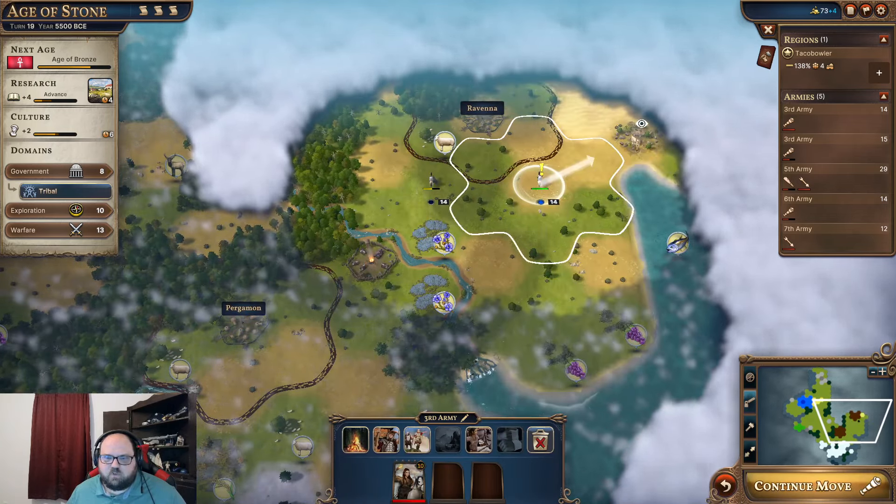I have nine points. I'm going to go ahead and spend some of them on a hunting camp here. We can create a farm and a clay pit. I probably should have saved up for the farm here — that's important to remember for a little bit later on.